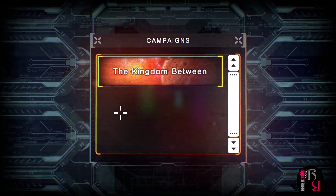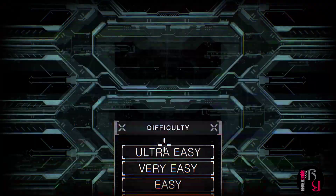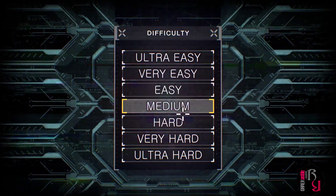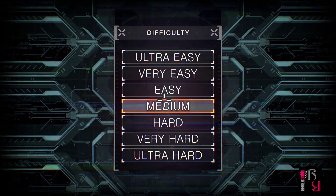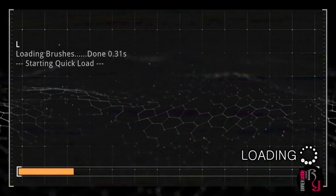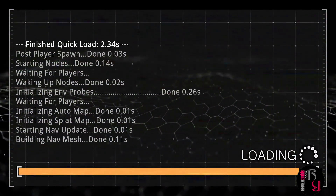Let's jump into the campaign. We can select ultra easy, very easy, easy, medium, hard, very hard or ultra hard. We'll stick to medium. Why not ultra hard? Because I don't want this to be a two-minute first look video.